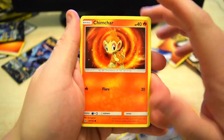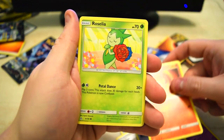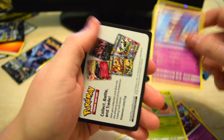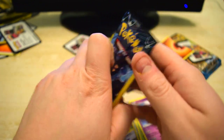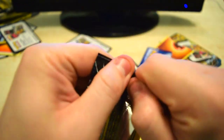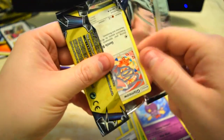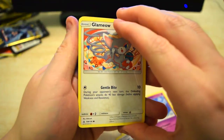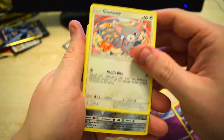All right, a Chimchar, Rosalia, and another Drifblim. Oh, these packs are just not doing it for us today. We've only gotten one Reverse so far — I'm going to have to double check, but only one Reverse. Oh my gosh, these Glameos — or Gleemows, I don't even know — we got three of them.